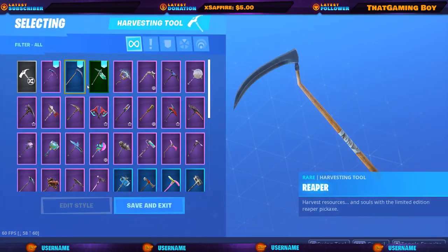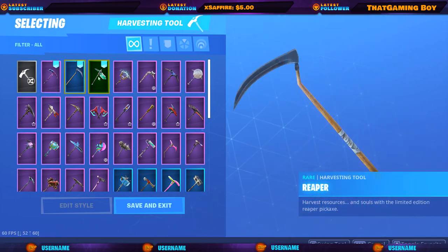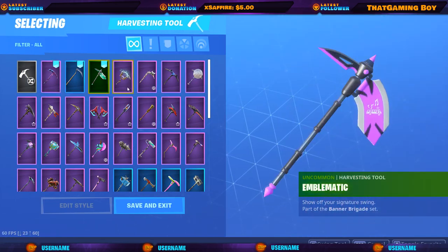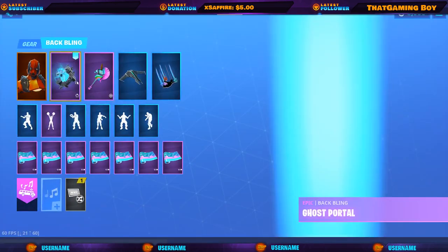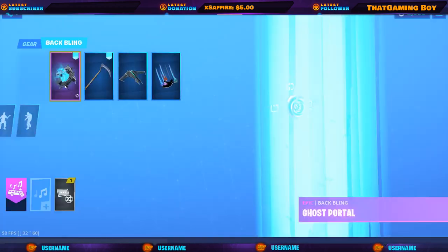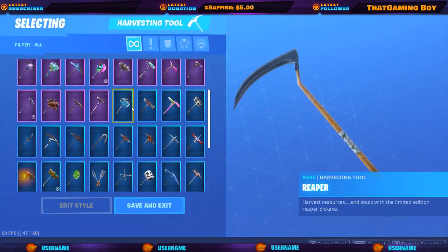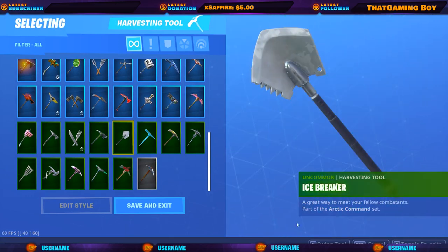And we got the pickaxes. We got the stellar axe — comes with the galaxy skin. Reaper, I really like. This one's okay. I like the candy axe also. And the rainbow smash.